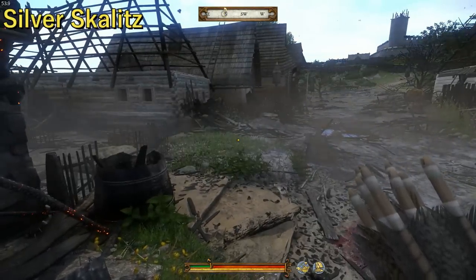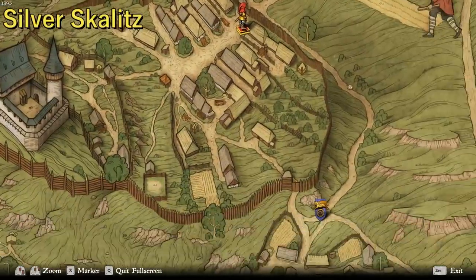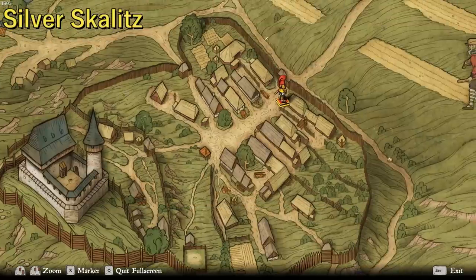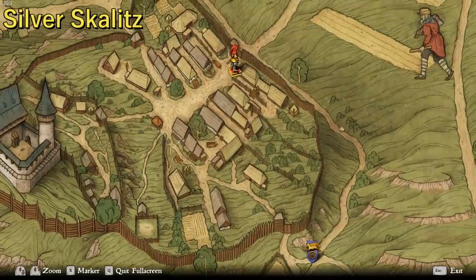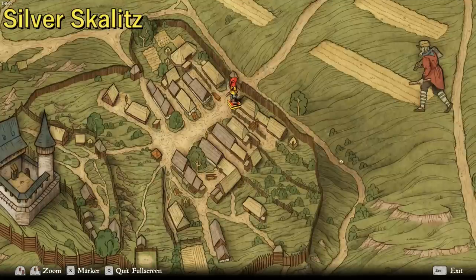I could pop into the map and show you. This is a pretty accurate representation of a lot of medieval towns around this area. You have the keep up here, and around it you have what I think is called the outer bailey. You've got three gates — one here, one here, and one here. After Skalitz is burned, this is the only one that's open. The palisade goes all the way around the outside, and here you have your tavern. There doesn't appear to be a church in Skalitz — there's one in Rattay — but normally you'd think there'd be one somewhere around here. There's a lot of housing and a couple of small gardens.